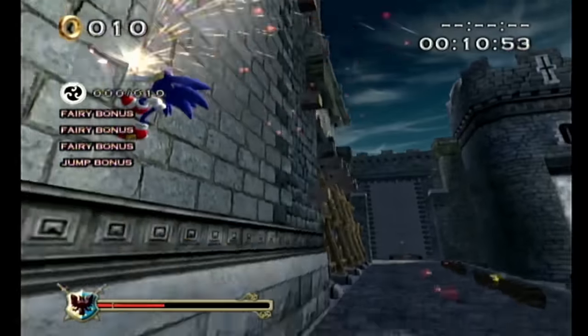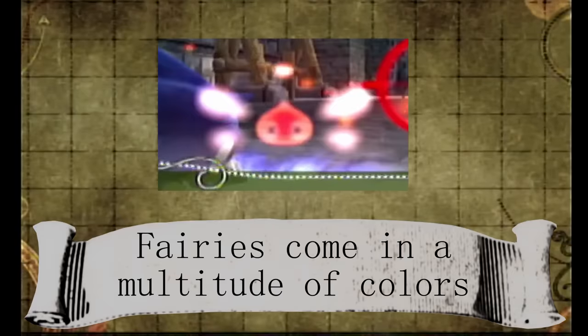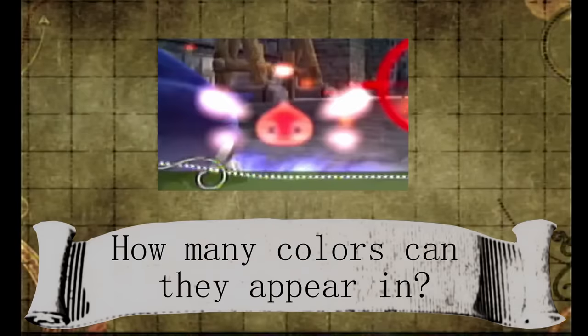One of the main ways to increase our score is by interacting with fairies. If we get closer to them, we can see that they have the face of a Chao. That's cute. Fairies come in a multitude of colors — how many colors can they appear in? I'll give y'all a couple of seconds. You can pause the video if you want to.